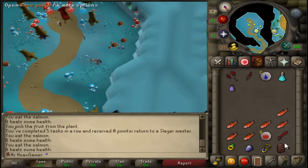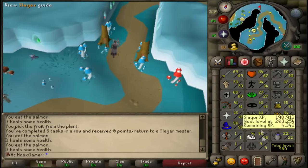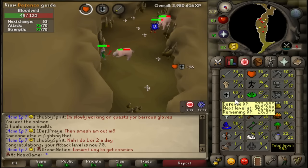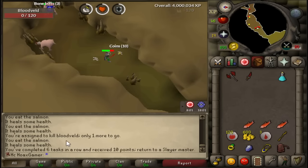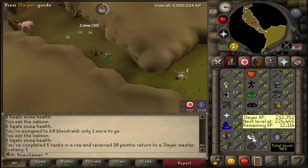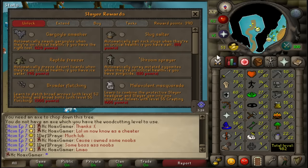The next task is 112 bloodveld — this is a very nice task, good XP and good clues. Very nice — just hit 70 Attack! Almost 58 Slayer now. Time to switch my combat style to Defense so I can get it up to level 70 for Barrows gear. I really enjoyed this task — good XP, but sadly didn't get any clue scrolls.